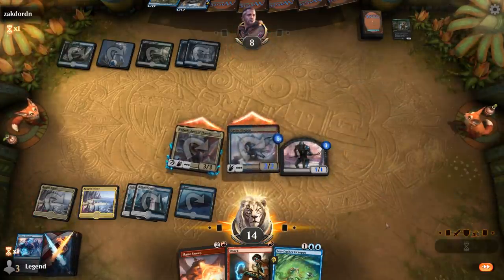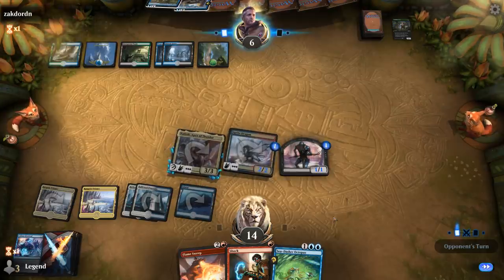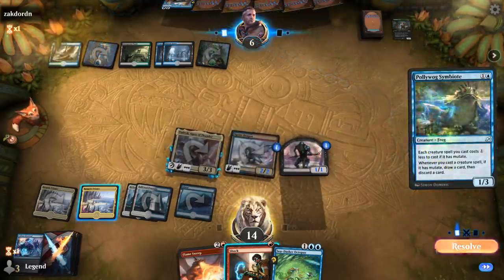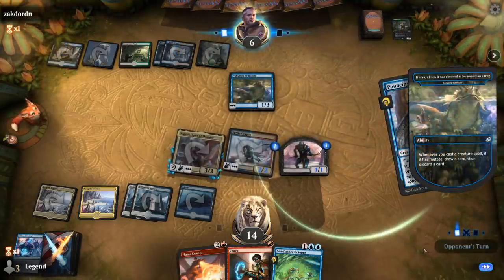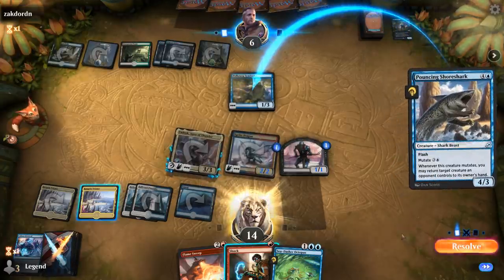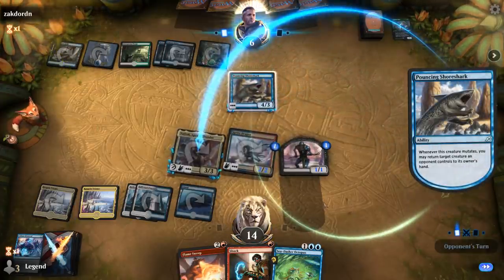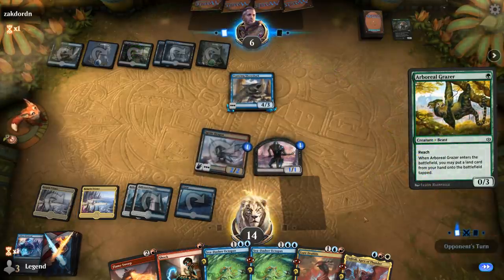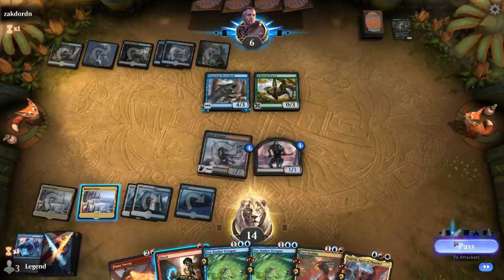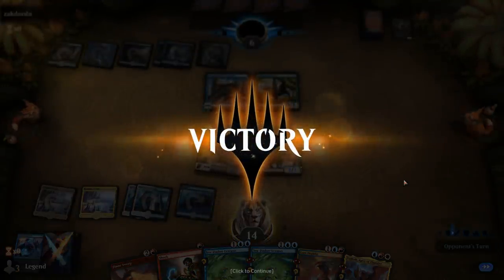Another Octopus. So pretty likely they're dead here. We've got a bunch of creatures back in hand now. The Arboreal Grazer could save them. I could have shocked them down to four, then untapped, mutated Vadrok, got back Dismissal to clear the Arboreal Grazer, and attacked for lethal. Sweet, on to the next one.